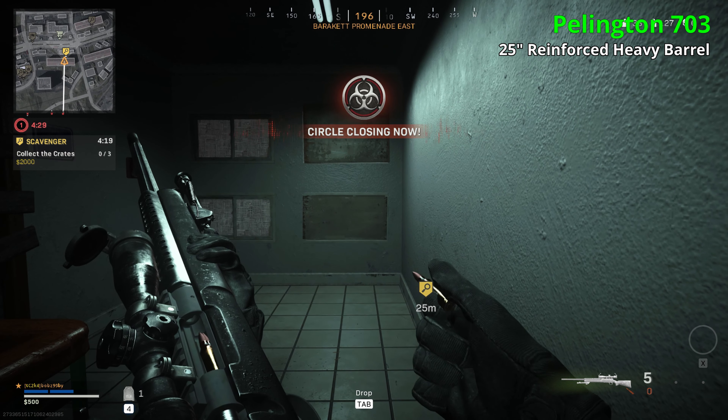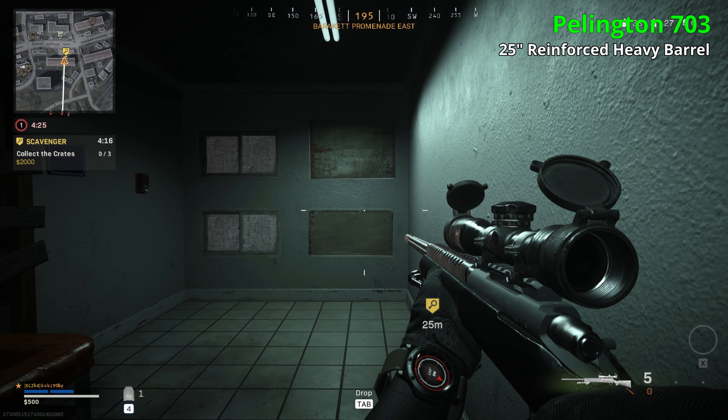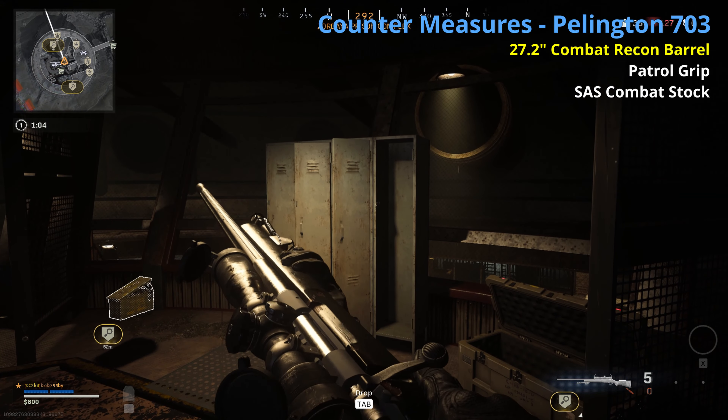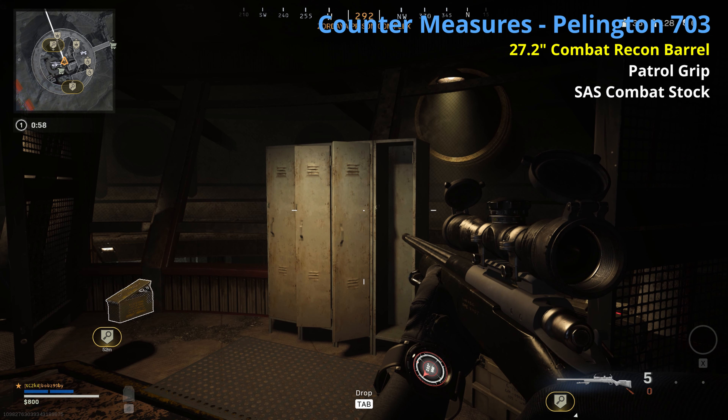The Pelington 703 comes in common, uncommon, and rare — and again the uncommon has a different attachment than the rare. The uncommon has a shorter 25 inch Reinforced Heavy barrel which increases fire rate and velocity. The rare has I think a 27.2 inch Combat Recon barrel, patrol grip, and SASS combat stock. The longer barrel definitely increases velocity but I'm uncertain of the exact magnitude. The grip helps sprinting speed, the stock helps sprint speed and ADS movement speed. People say they like the Pelington as an SPR-style gun. I've used it but it didn't really work well for me — maybe in your hands it'd be better.